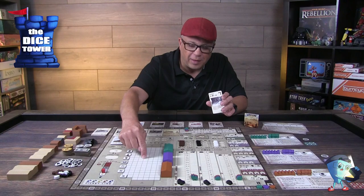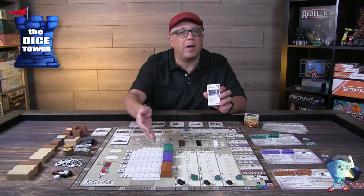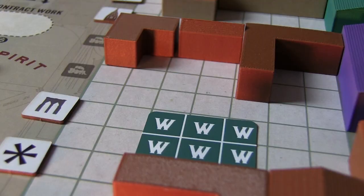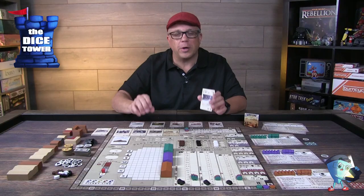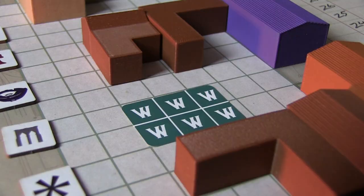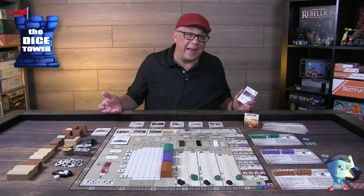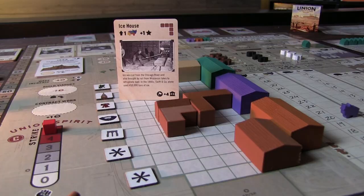When you build, you have to be mindful of the squares the building occupies — you pay a dollar for every square. There are also land cards that players can buy. When there are no cards and it's open, you pay money to the bank. But players who have bought sections of land will gain money when you build across their land. You can build all over their land — they can't stop you — but you do have to pay them.